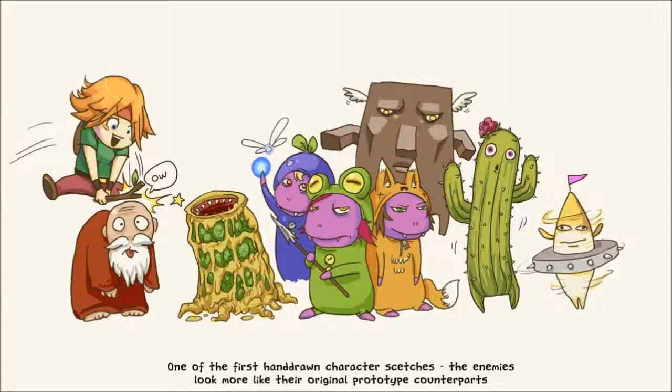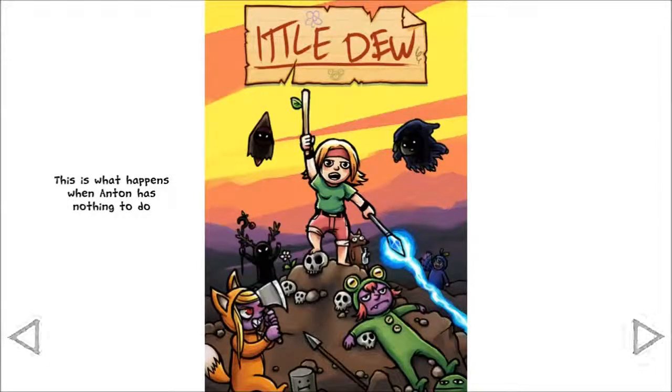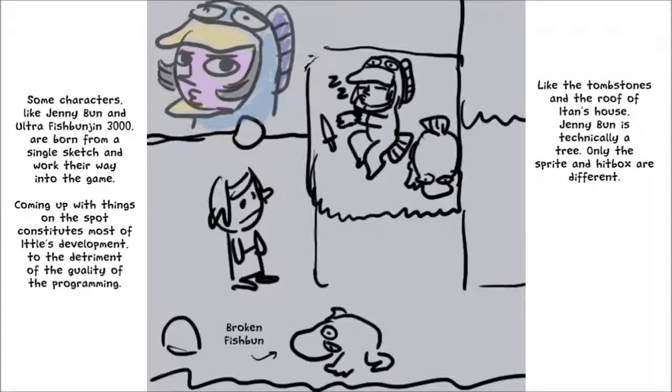This is what happens when Anton has nothing to do. These characters like Jenny Bun and Uncle Fish Bun 3000 are all from a similar sketch that worked their way into the game, coming up with things on the spot — a product of the world's development, to the detriment of the quality of the programming. Like the tombstones and the roof on this house. Jenny Bun is technically a tree — only the spot and hitbox are different. That's pretty cool.